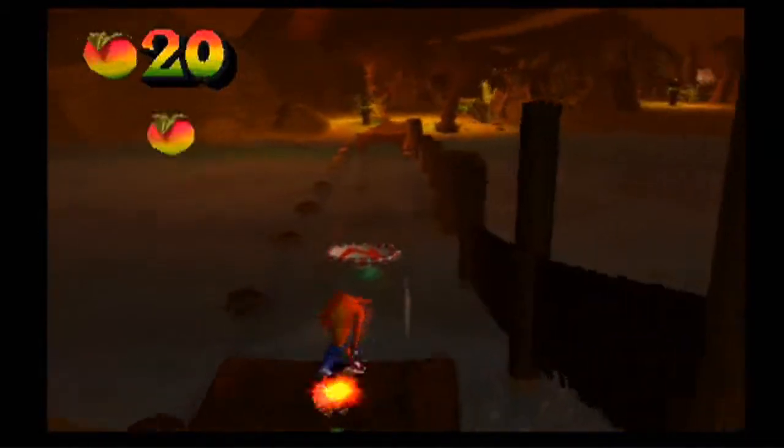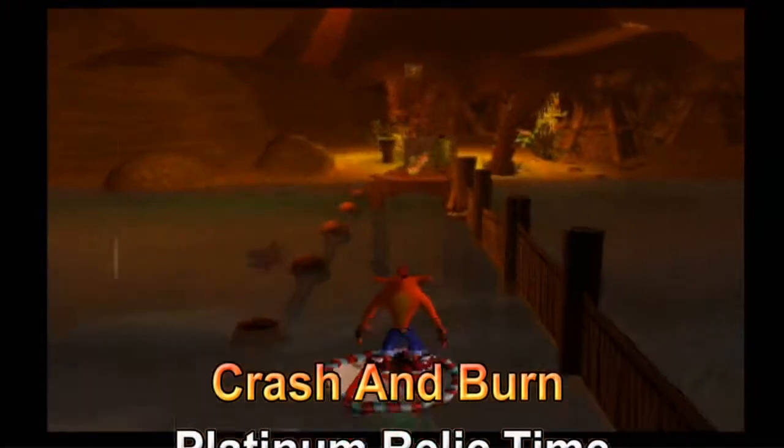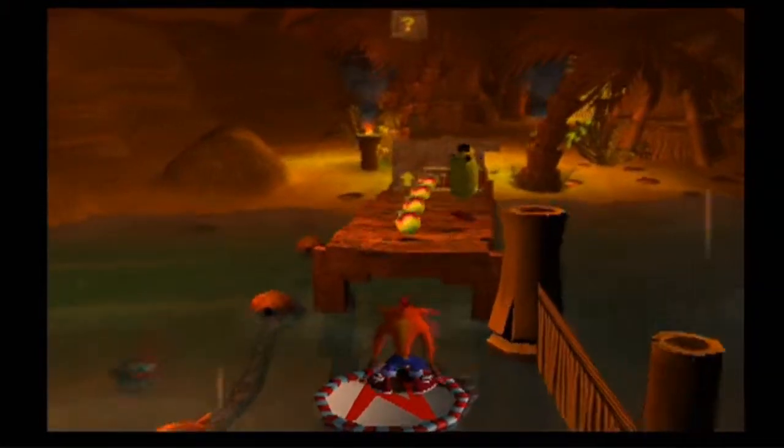Crash and Burn's Platinum Relic time is a minute and 15 seconds. This one can be pretty tricky because, like I said, it's a running level.